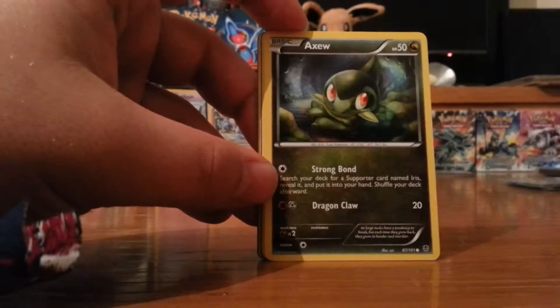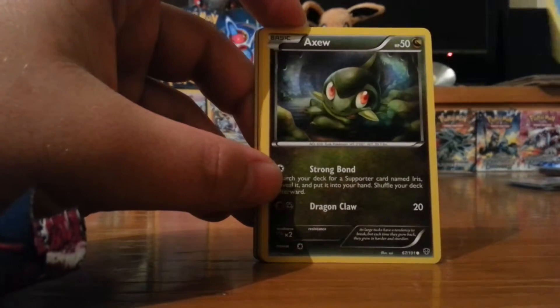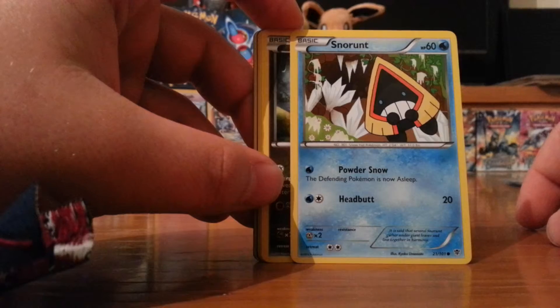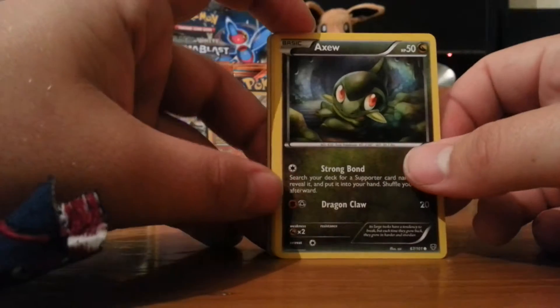Snorunt - seems very racist, that card. Why? Well, it's very much like they pulled Jynx and made it purple because of how it looked originally. Snorunt seems very much the same, and it wouldn't surprise me if they do the same with Snorunt, to be fair.